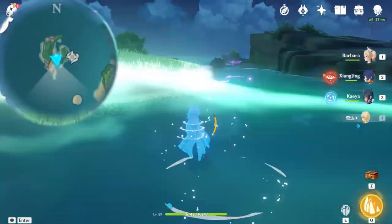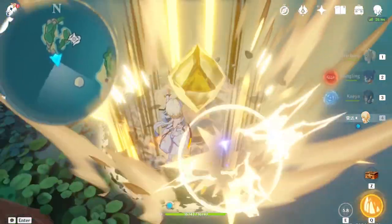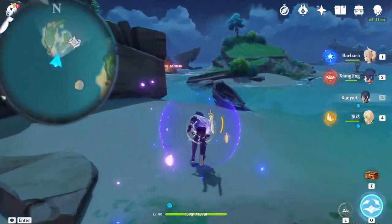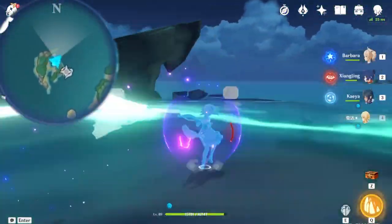Once you have reached the area, interact with the stone tablet that's right next to the shrine. It will lead you to these elemental particle areas where you need to hit it with the elemental skill, and it will be easy to see on the elemental vision.